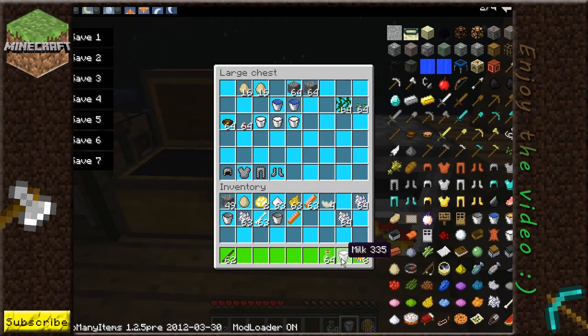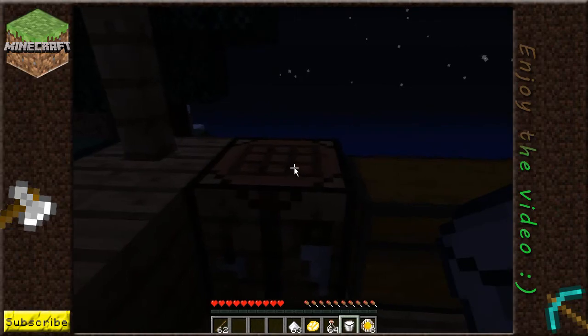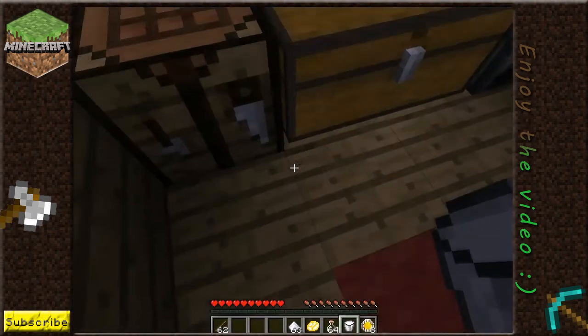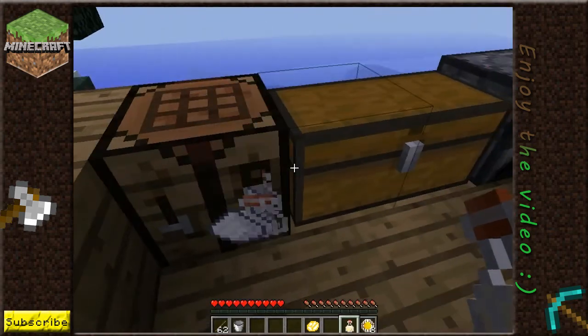You need glass bottles, milk, some egg mix, and one piece of sugar. Milk in the middle, glass at the bottom to put it all in, a piece of sugar at the side, and some egg mix. And there we go, we get some eggnog.